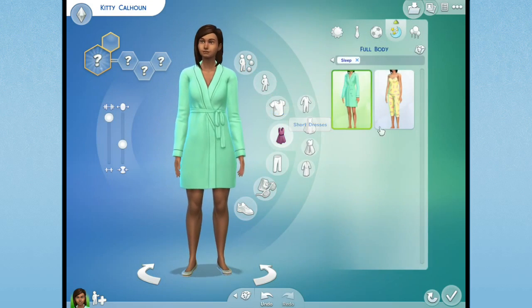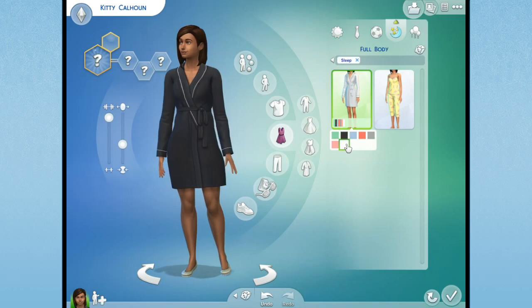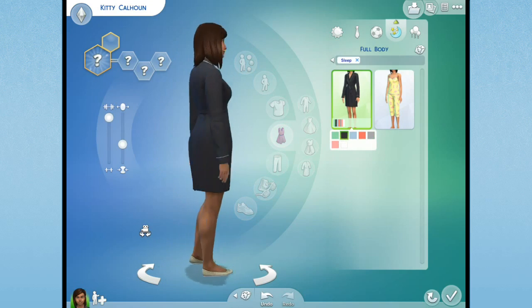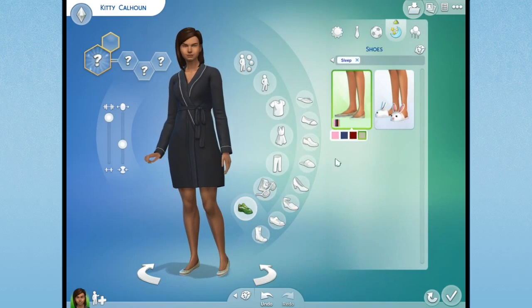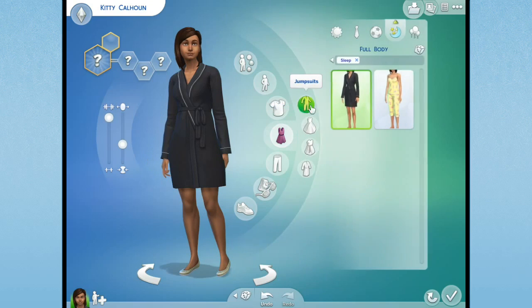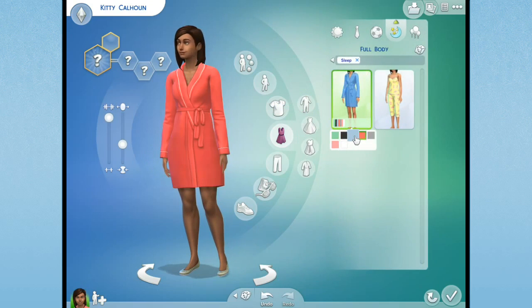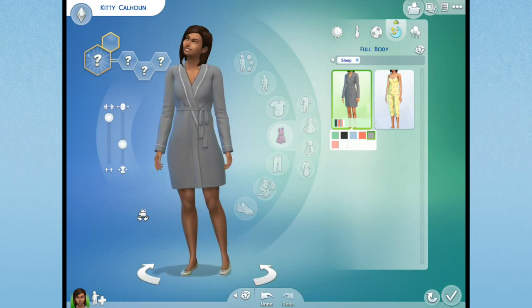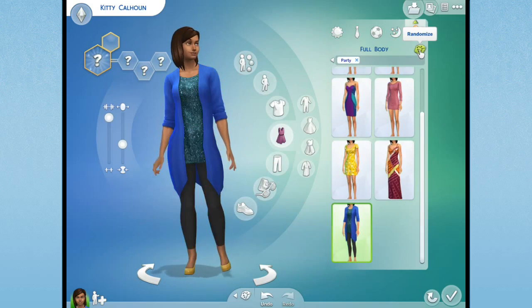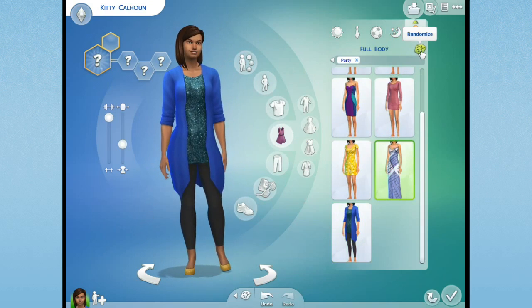Let's grab some sleepwear for her. A nice fluffy robe - I can get behind it. Sometimes you just want to sit in a fluffy robe at the end of a long day. We'll make the robe a different color though. She's very monochromatic about her colors, so I think gray for the robe. And then a party outfit - I love the random button for putting new clothes on sims.